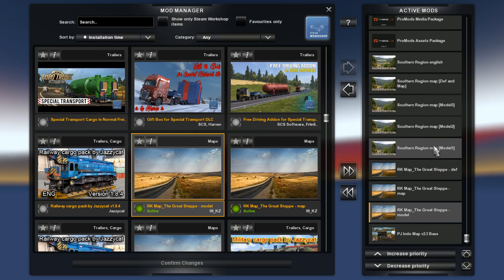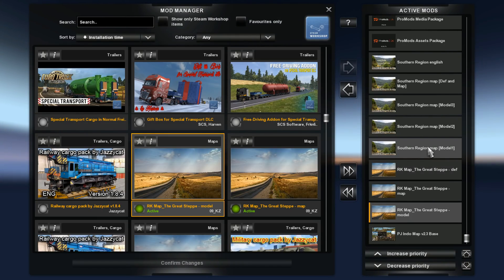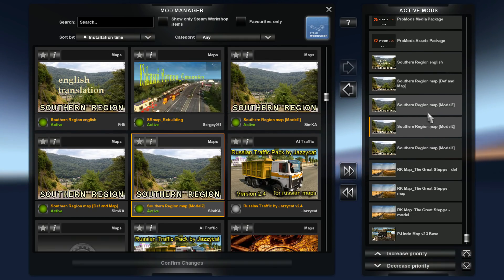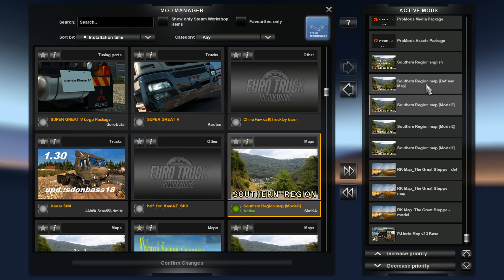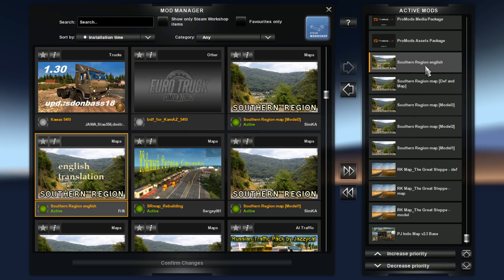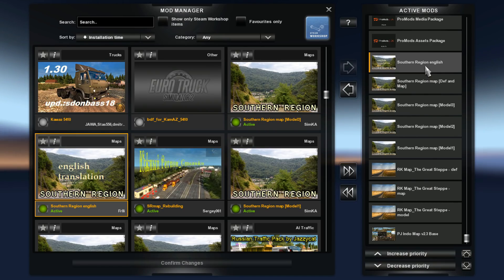The loading order of the Southern Region files is very similar to Great Steppe. You start with the model files followed by definitions and map. In this case it is model 1 at the bottom, model 2 next, then model 3, and then the combined definitions and map file. I've also installed a Southern Region English file which translates all the city names to English — I need it because I don't know Cyrillic. The file is optional but I use it.